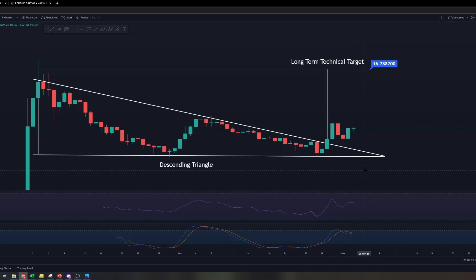But thankfully, descending triangles don't always play out to the downside. In this case for POLIS, we actually broke out of the upper trend line that was decreasing. And because we broke out of this trend line, we have invalidated the descending triangle and now have a long-term technical target of around $16.80.